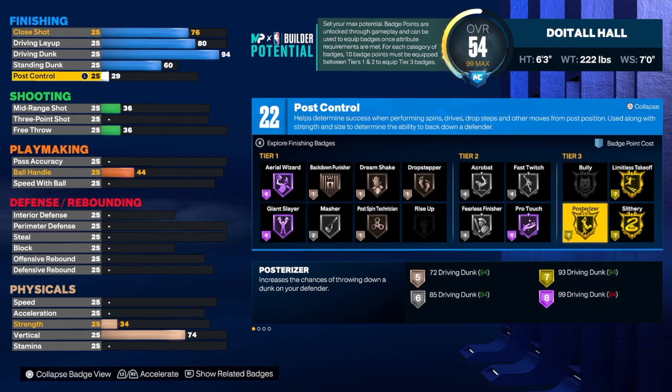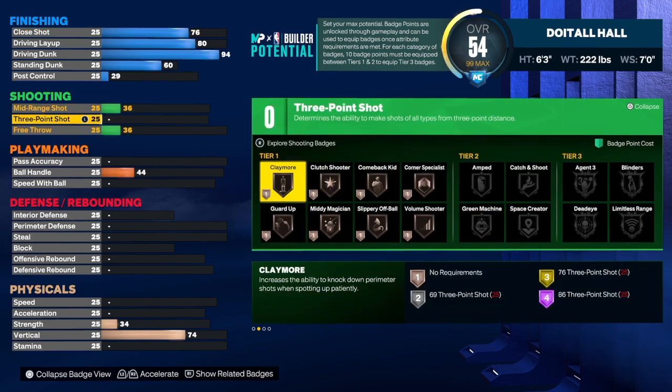As you can see we do get 22 badges. For limitless takeoff gold, slithery gold, and posterizer gold — that's 21 badges — keep in mind you need 10 more badges from tier one to tier two just to get all three on gold. So that's 21, we'll need 10 there, making 31. We have 22, plus a plus-seven gives 29, so we need about two more badges from rebirth. The badges I want: limitless takeoff, slithery, posterizer, fast twitch, and fearless. You'll also need to add two more badges on tier one to get what you need.